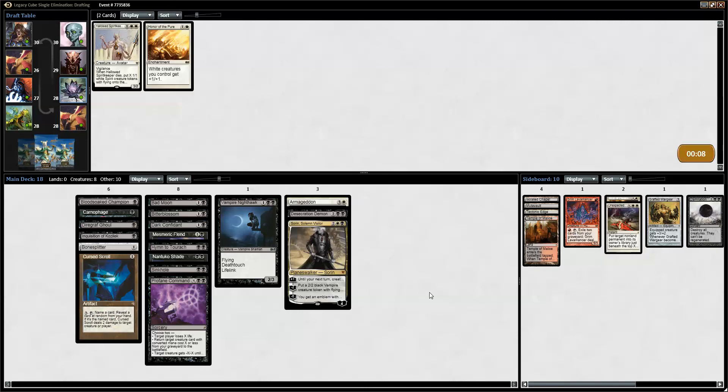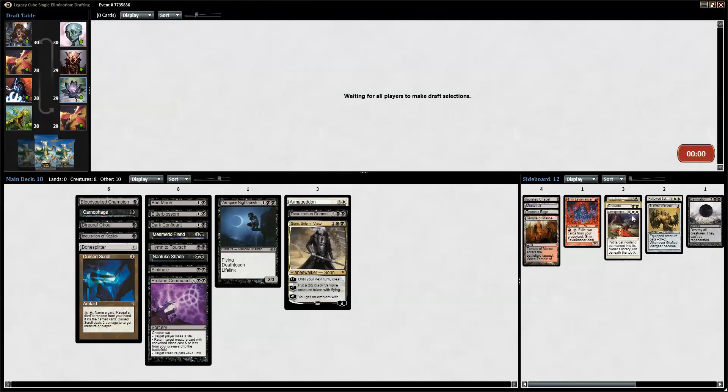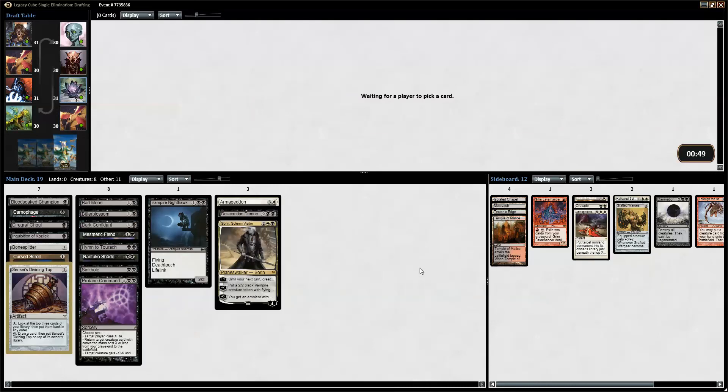It's not that interesting to pick up the Marsh Flats if we don't have a Godless Shrine or another dual. Playing one Plains in this deck is not that great, but we might have to do it. Alright, let's see — we have a Top, City of Brass, Lifebane Zombie, and Chainer's Edict. Top is not horrible with Dark Confidant. I'm actually going to pick Sensei's Divining Top. I don't like the card, but I think it will do pretty well in this deck — setting up the Dark Confidant and making sure we find lands post-Armageddon.